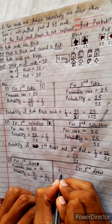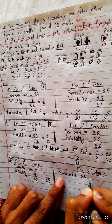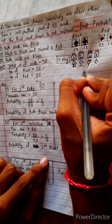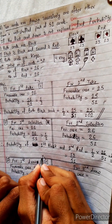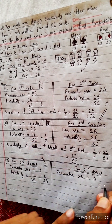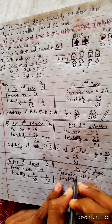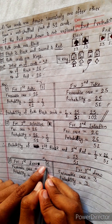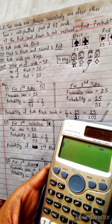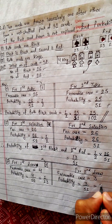For the second draw, favorable cases equals 3, because one king is already taken so only 3 kings remain. Probability equals favorable case divided by total. Total is 52 minus 1, which is 51. So probability is 3 by 51, which simplifies to 1 by 17.